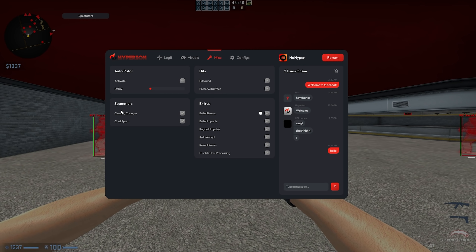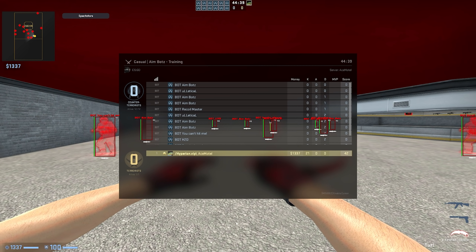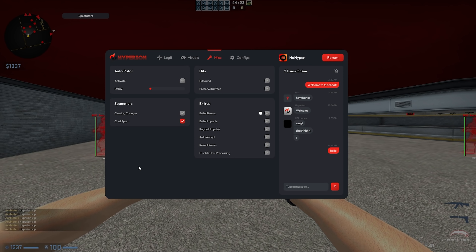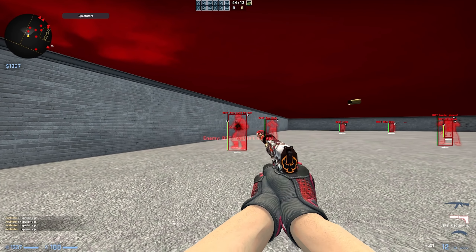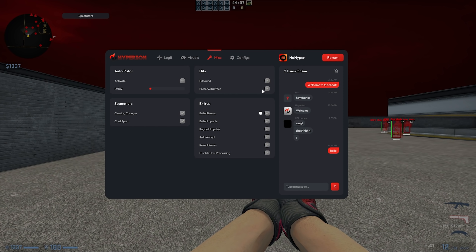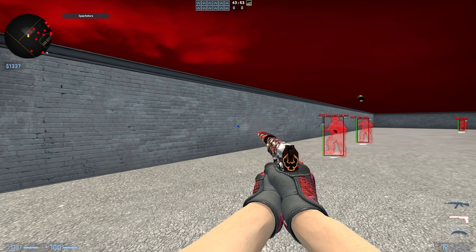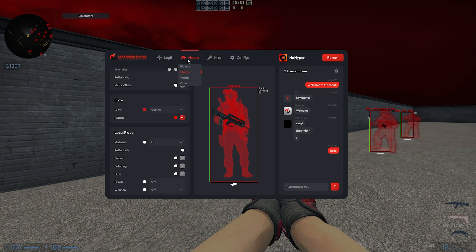In other, you have auto pistol with a custom delay. You have spammers — a clan tag changer and a chat spammer that types 'hyperion.vip' in chat, with more stuff likely added in the future. For hits, there's a hit sound that plays when you hit an enemy, with more sounds planned. You also have preserve kill feed. In extras there are bullet beams with a custom color, bullet impacts, ragdoll impulse, auto accept, reveal ranks, and disable post-processing.